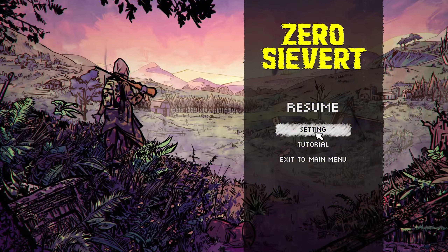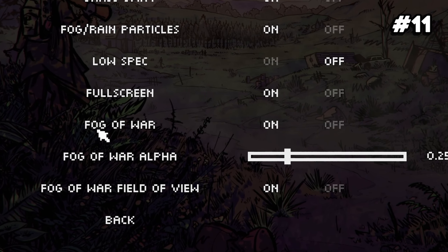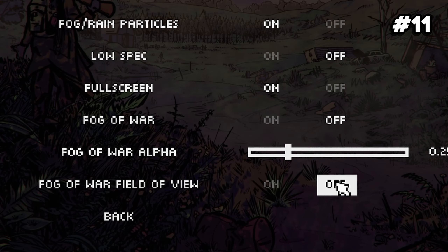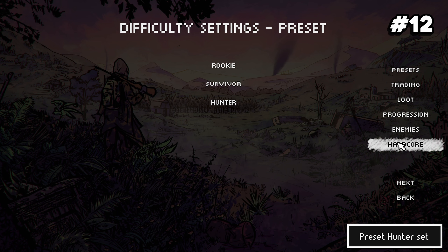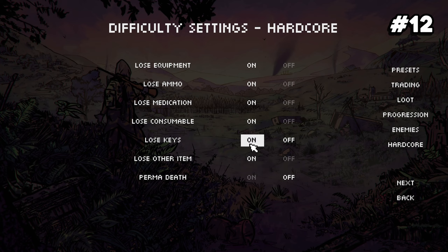Number eleven: you can enable or disable the fog of war and cone of vision in the settings. Number twelve: in hardcore difficulty you'll lose everything on your character except keys when you die. If you want to also lose keys, you can enable that in the settings before you start your playthrough.